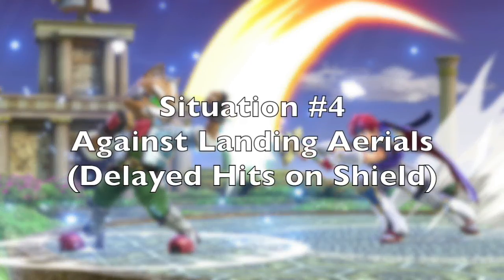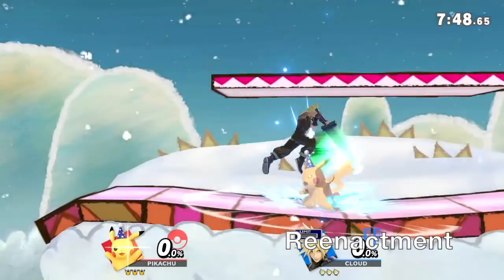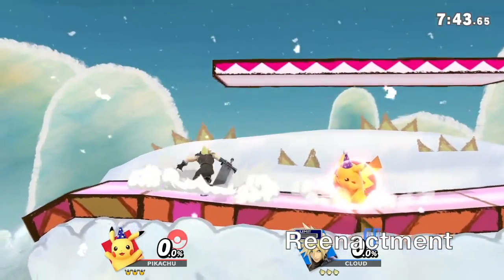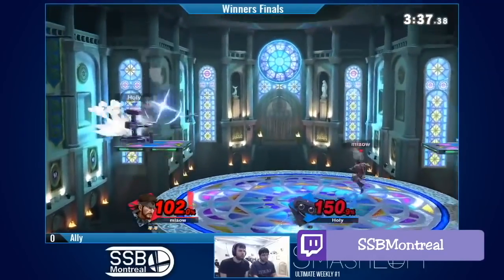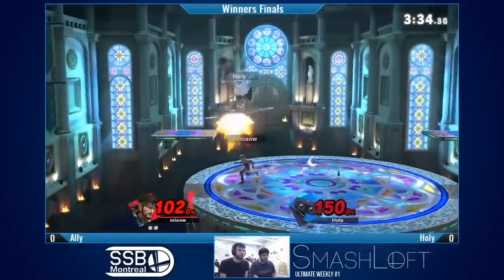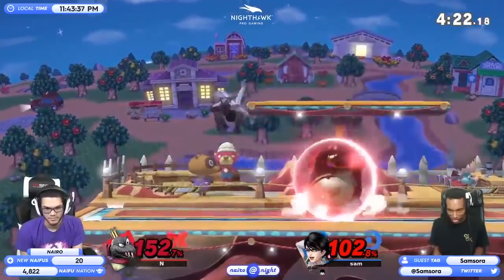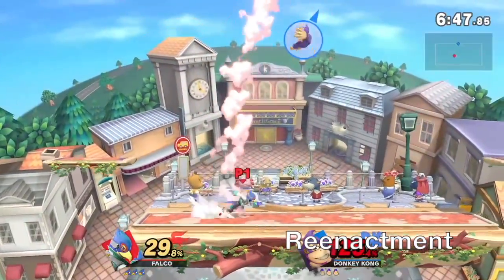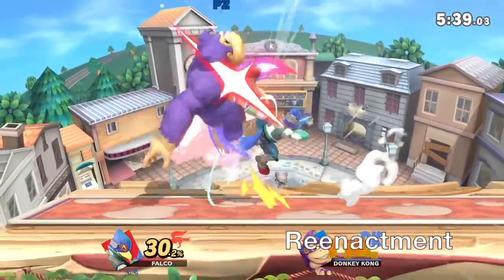The fourth situation is against landing aerials. In neutral, you may try to wait out your opponent's shield while airborne, then throw out a safe aerial right before landing. It's a common bait where if your opponent tries to punish you for floating around in front of them, they end up getting stuffed by the landing aerial. And if you don't do anything, they'll land with the aerial and get away safely. This is when you can reliably anticipate a landing hit and parry — even when opponents are way above you and you're already sitting in shield anticipating they're going to fast-fall and land with an aerial. This will definitely hurt aerials that tend to be safe on landing.